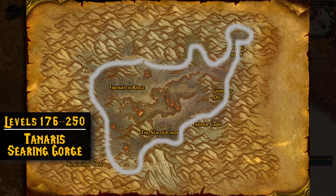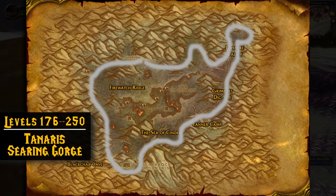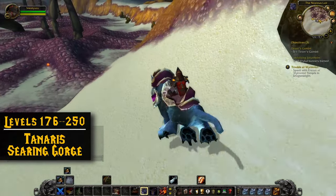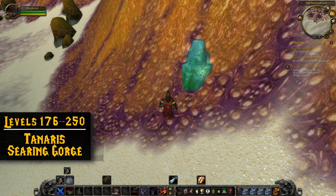If Tanaris is too crowded, another good spot for 176 to 250 is Searing Gorge. When mining in Searing Gorge, I like to circle the outside of the zone since it's surrounded by mountains. I've run into more PvP issues in Searing Gorge than Tanaris personally, but I feel like it won't be as bad in Wrath of the Lich King since people are going to be pulled in different directions rather than all converging on Blackrock Mountain like in Classic. So Searing Gorge is a solid option, but I personally prefer Tanaris since we're about to start talking about Un'Goro Crater.